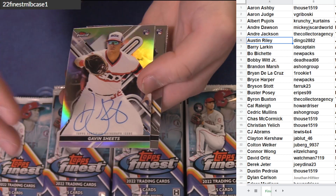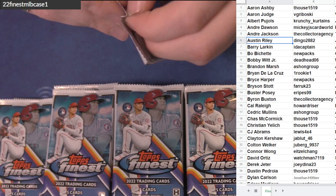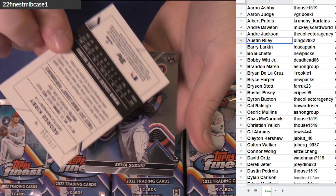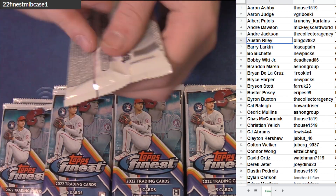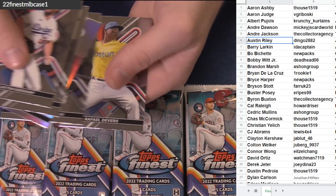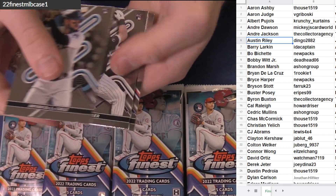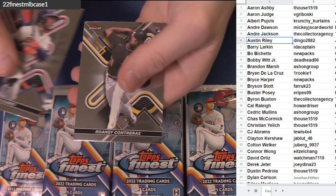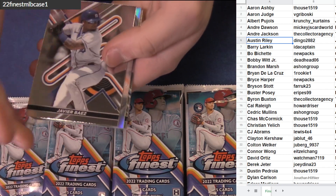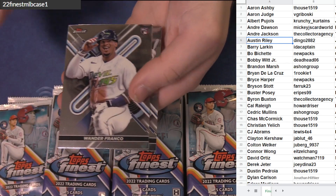Ramos, Gavin Sheets refractor rookie auto. Abrams, Allen. George Kirby, 250. Suzuki rook. Bray U, Blackman, Devers. Cruz, Roger Maris die cut. Arby, Zeronzi. There's Pete Alonzo, Shane Baz rookie shimmer, 175. There's Wander.